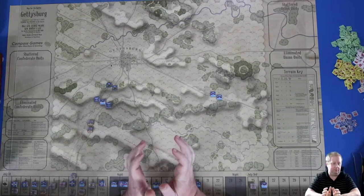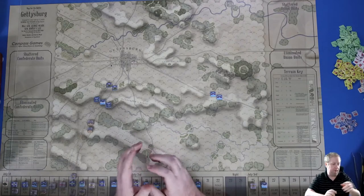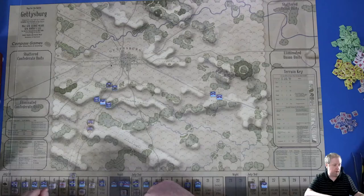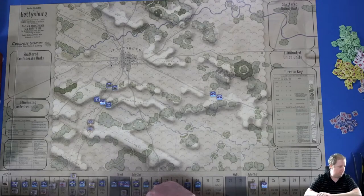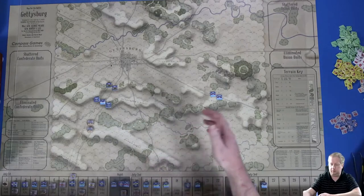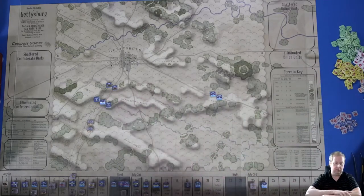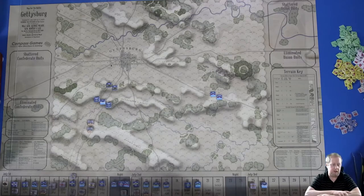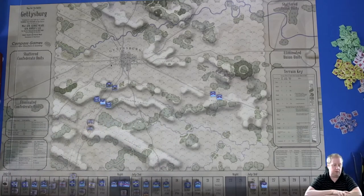That's the end of turn one. Not a whole lot happened — nobody was close enough to do any fighting. Heath's division came onto the board and moved up, starting their poke toward Gettysburg. Part of the First Corps is on its way up to help relieve the cavalry in defending the town. Pretty basic and simple first turn. The cavalry did not get to move — they don't start moving until the second turn, so they're just holding their defensive spot.